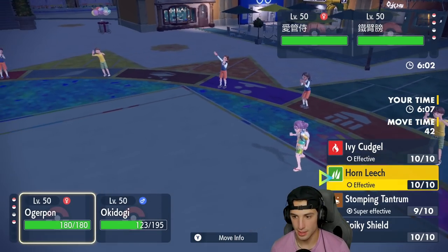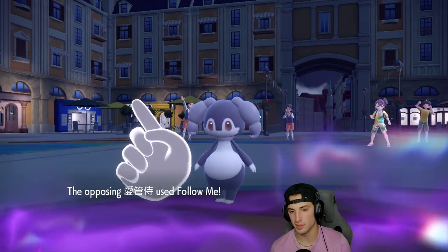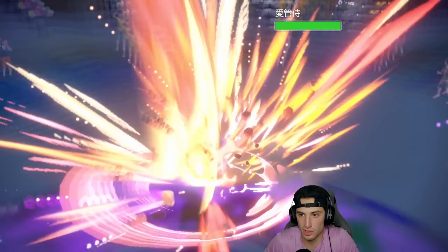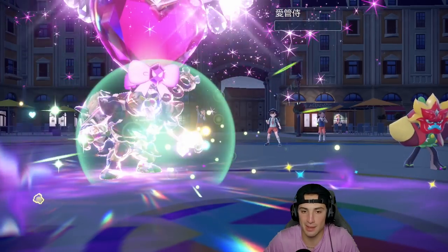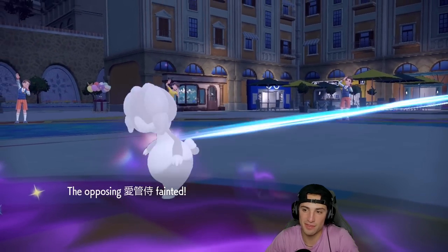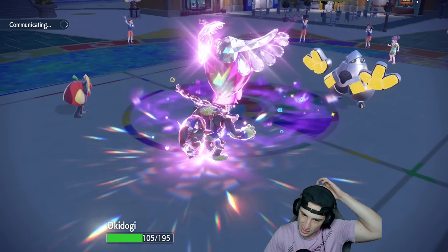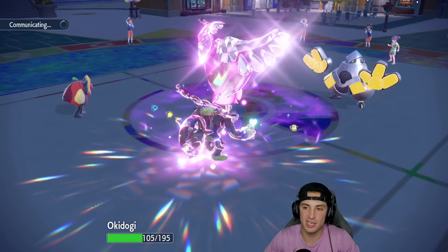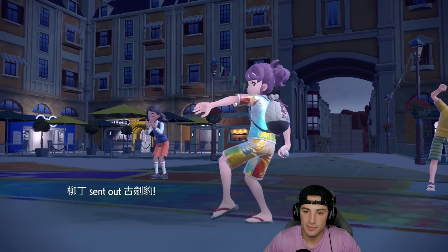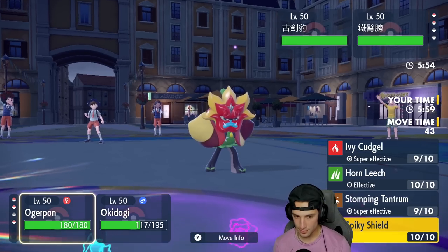Iron Hands comes out. It can't Fake Out us right now, which is big. I go Ivy Cudgel and Drain Punch, doubling down. Follow Me comes out — that's fine. Unless Iron Hands has Heavy Slam, Okidogi's typing should be fine. Ivy Cudgel does half, Drain Punch finishes — I hope Iron Hands doesn't have Heavy Slam, but I have a feeling it does. Of course it has Heavy Slam — thank you Reflect, and thank you for Okidogi's weight making Heavy Slam less effective.